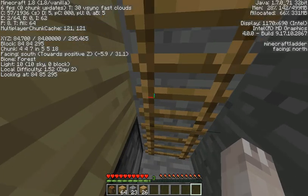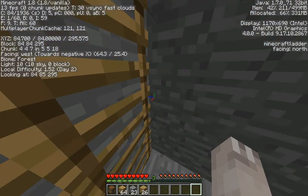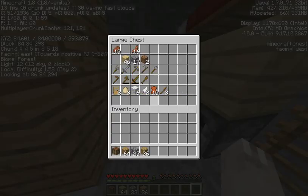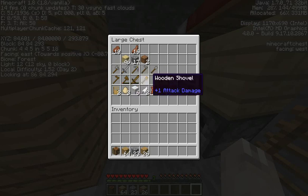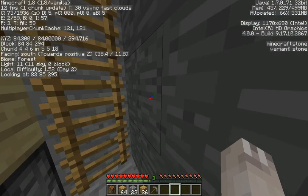Oh my god, it says six FPS. Hold on — okay, that's a tiny bit better. So we're gonna be using our stone pickaxe — our fancy new stone pickaxe — and we are going to be mining around.